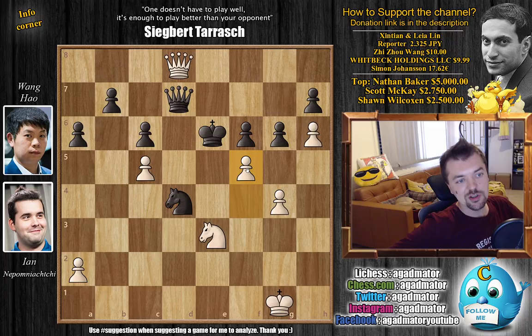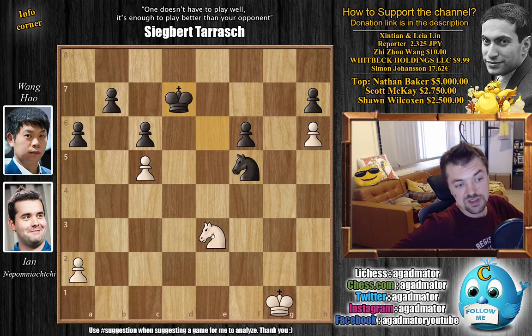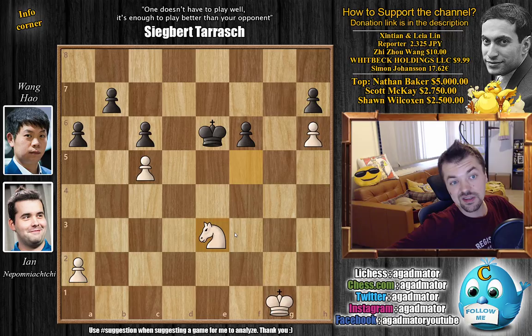Now Nepo finds it: f5 with check! It's a deflection — you want to get the king away from the queen. G captures, captures, and now there is nothing more to be done. Wang Hao captured, and only now do we have captures, captures, and the knight captures on f5. Wang Hao played king to e6, but after knight to e3, it was also in this position on move 43 that Wang Hao resigned the game. Another excellent victory for Ian Nepomniashchi in the 2020 Candidates Tournament. He does have two pawns for the knight, but it's just unplayable — this pawn controls the entire queenside.